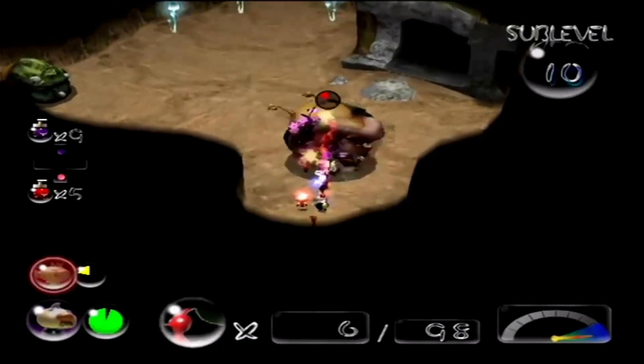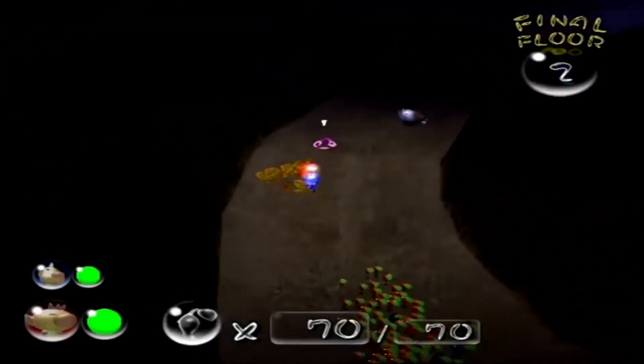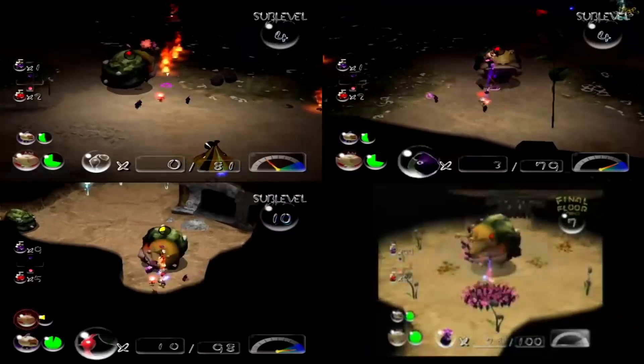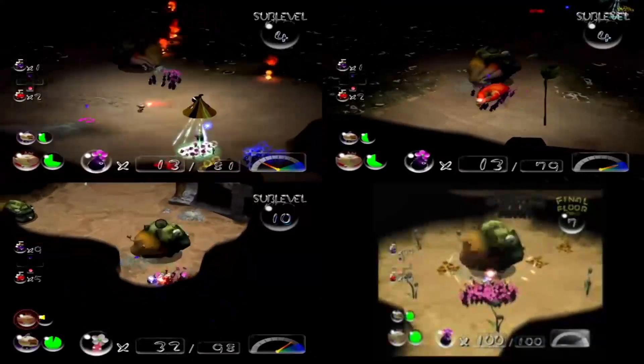And out of the possible downsides the devs could have given Purple Pikmin, they made them walk slower, which obviously is annoying but not that big of a deal, and certainly not enough to balance their insane combat abilities. Which is why they are the most powerful and broken Pikmin of all time and are in the number two spot on the list.